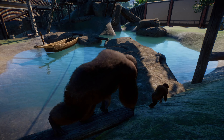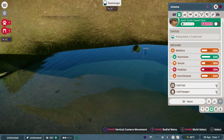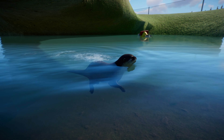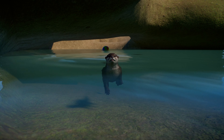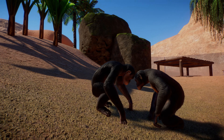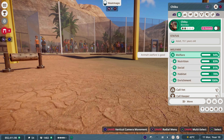When Planet Zoo originally launched on PC, I watched a lot of coverage. I'm not typically a PC gamer — I'm a console guy — but it looked so great. The animals and their behavior are really nice. You can get really close to the animals, really close to the guests, zoom all the way out to god mode, or get into first person with some of the people — even with an otter, a gentle loving little otter. This is my wife's otter, by the way; she made a little zoo for herself too. I had to play it when it came to console. I like sims, I like strategy games.